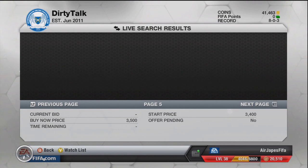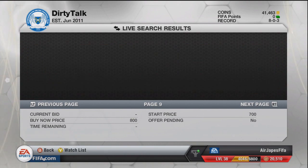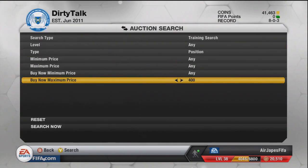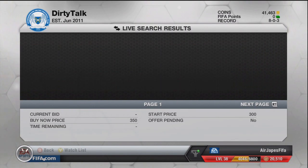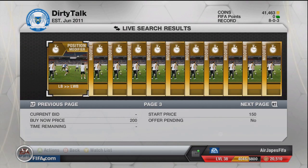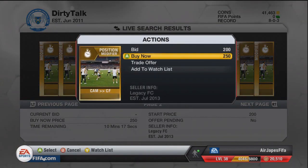We need a CAM to CF card for Carlos Alberto, who I'm going to be using as a center forward in the squad. Some of you guys might ask, why Carlos Alberto? Well, the reason is because I kind of have a nostalgic FIFA connection with that guy. In past FIFAs, he has been one of my absolute favorite five-star skillers to use.